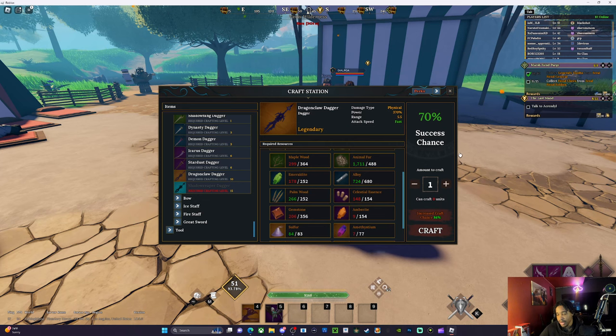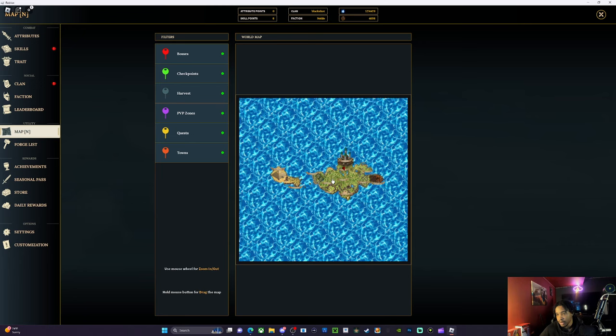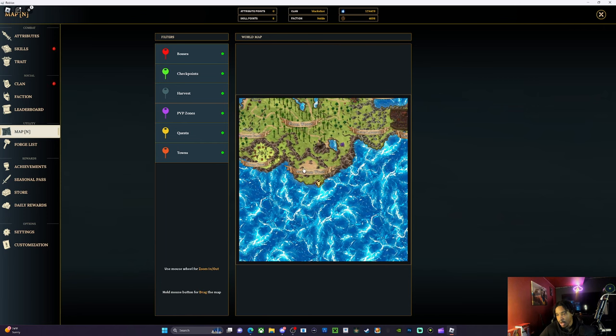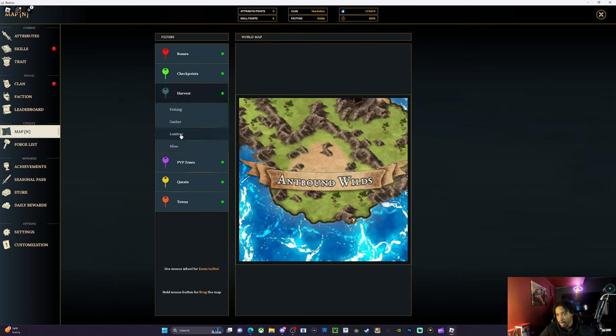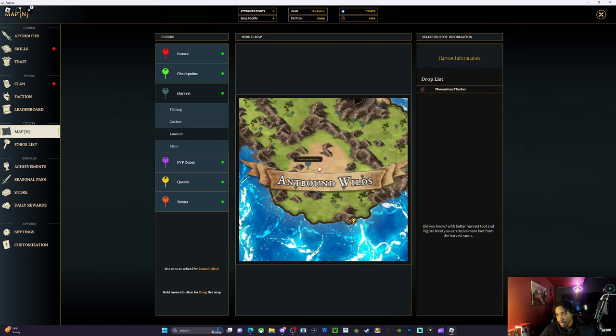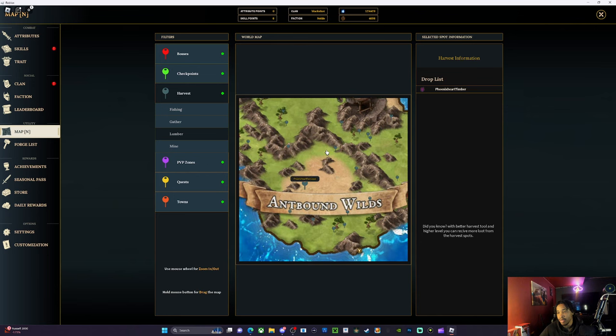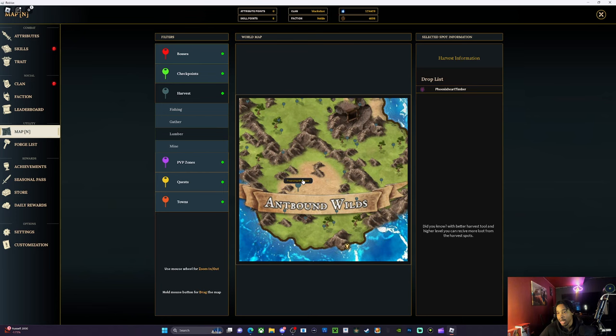Palm wood is located on the desert island. You can swim over here or fly. Celestial essence — you have to be level seven to mine it. You have to have lumbering level 10 for this. I would say start farming your mining and lumbering — trust me you're gonna need it. Try to get a legendary axe or something so it can speed up, because this stuff takes a long time to cut down. It's ridiculous.